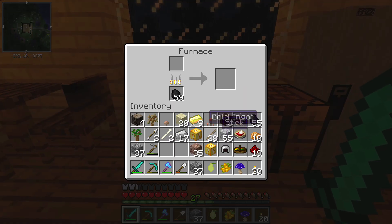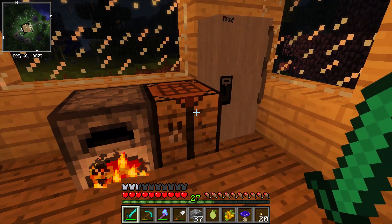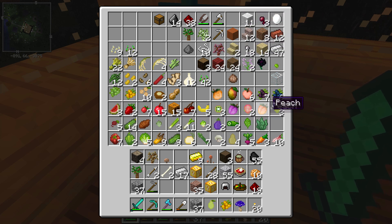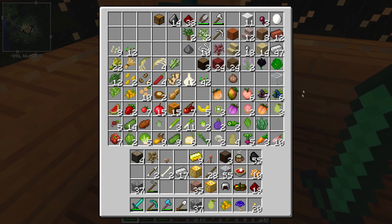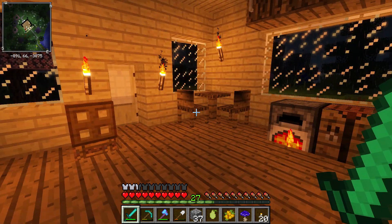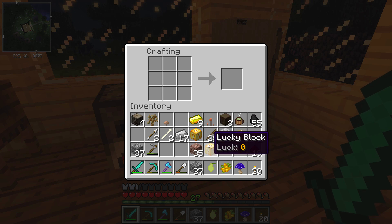Right now I'm cooking up some iron, and now let's cook up some sand so I can have glass to make a crystal chest. Off camera I made a couple of these crystal chests and as you can see they hold a ton of stuff, but I'm actually running out of room downstairs so I want another one — this one's mainly for food.